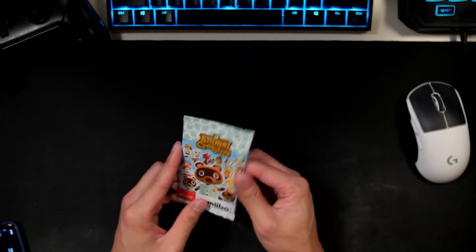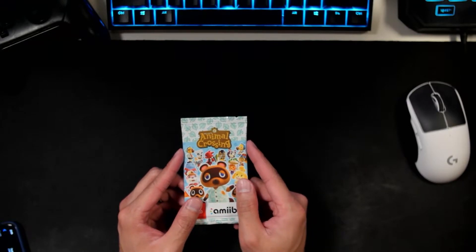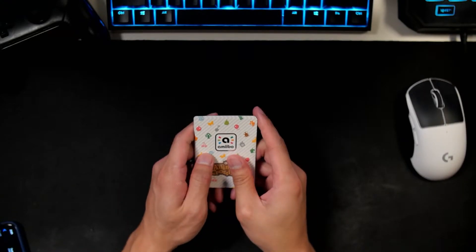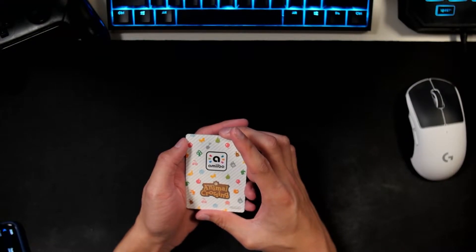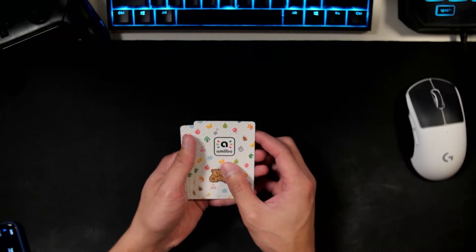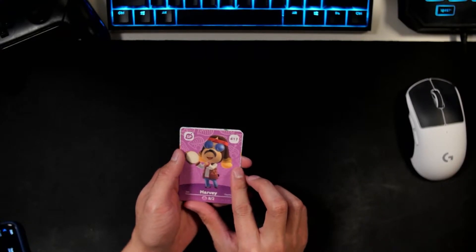Let's go ahead and open up this first packaging here. It looks like it's the same type of packaging as the first one. All right, they're opened. Now let's go ahead and see what we got here. I'm so excited, everybody. I'm hoping we get Sasha and Nico and possibly Shino and Ione, but I'm happy with any of them. Go ahead with the first card here, and it is Harvey.